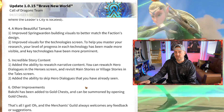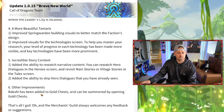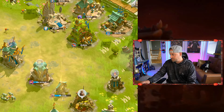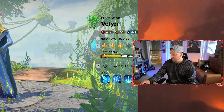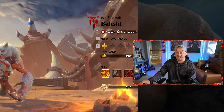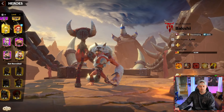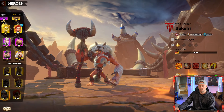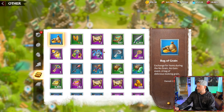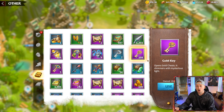Bakshi has been added to gold chests and can be summoned by opening them. I don't even think I have Bakshi yet. Being able to get him from golden chests will be awesome. I personally have a large number of gold chests I'm waiting to open — 108 of them — so I'd say I have good chances of unlocking him, with many more to come.